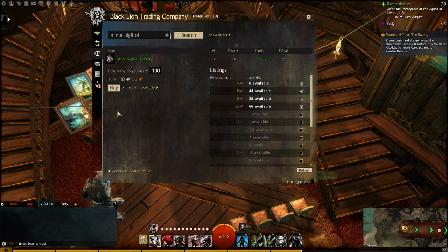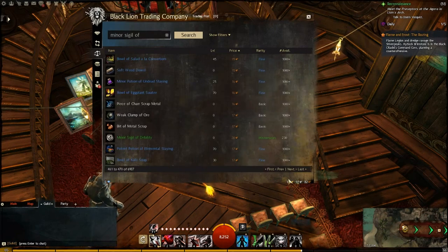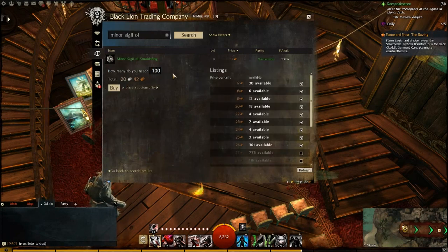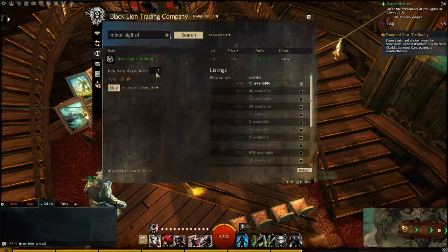You're probably going to want to have about 70 silver or so before you do this. Just go ahead and buy however many you want to work with. I do 100 just because it's easy and it doesn't take too long.